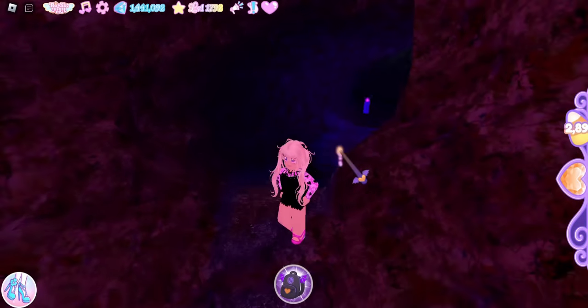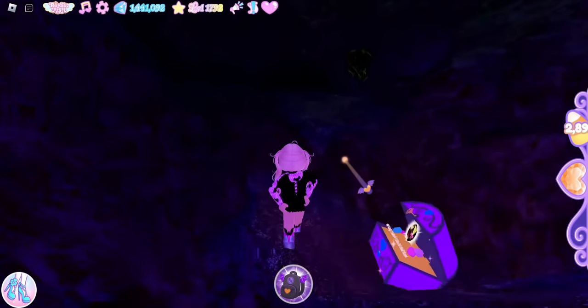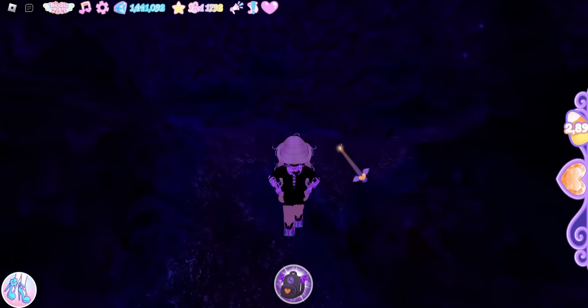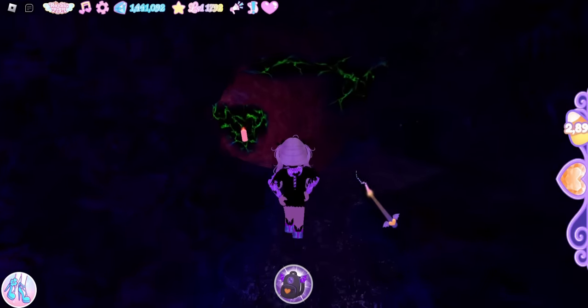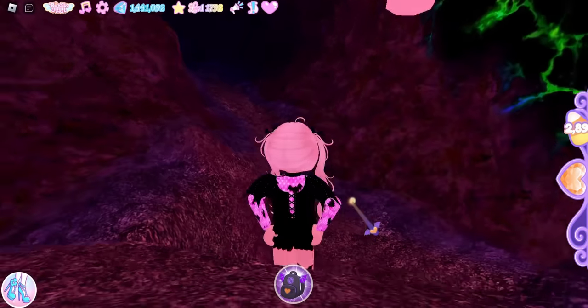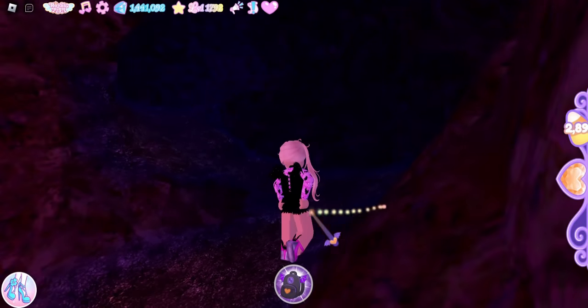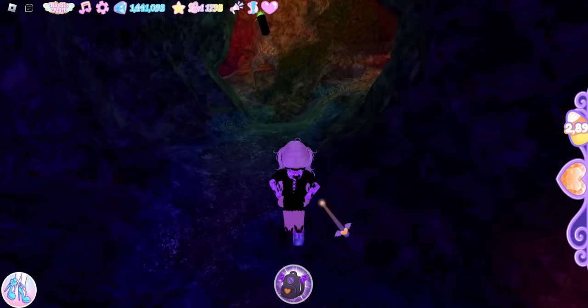We're going to go down to this candle and drop down right here. Now we're going to turn around and walk towards this purple candle, and then walk past the purple candle towards this wall. Now we're going to go right and follow this path towards this candle, go past the candle, and there will be another hill we need to take.